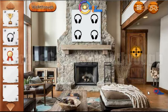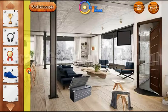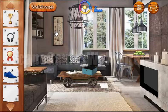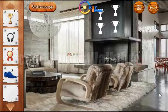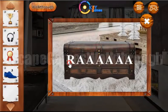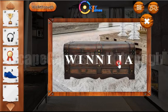Going next to the shoe, and we have not found all the things yet. Let's go outside. Here we have a picture — it contains the word 'winning', so we can enter this word to open this chest: W-I-N-N-I-N-G. Okay!